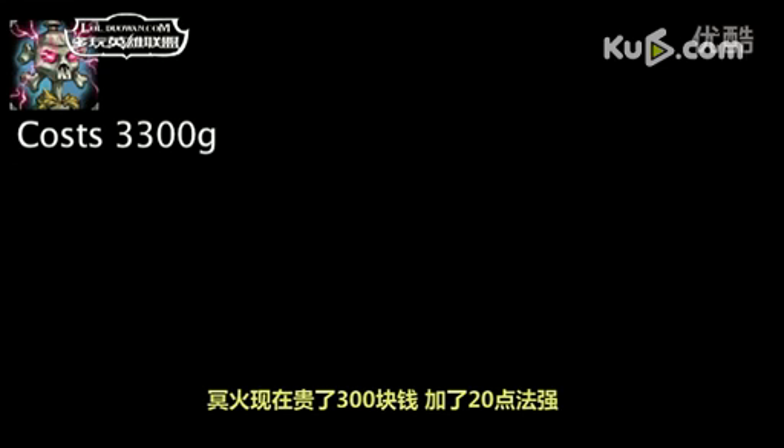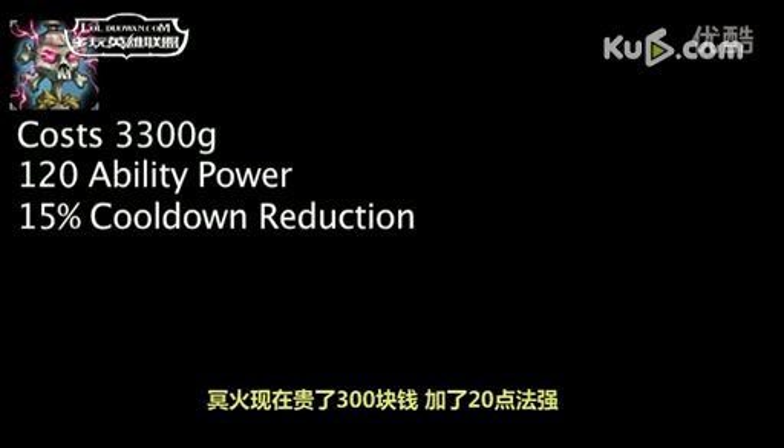Deathfire Grasp now costs 300 more gold and will grant 20 more ability power. One is now overspending 207 gold on ability power and cooldown reduction by purchasing this item, as opposed to 342 gold previously.